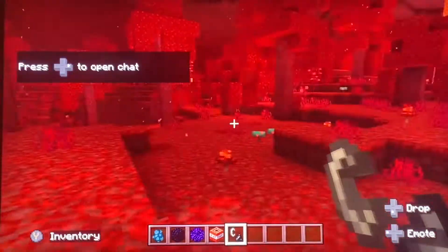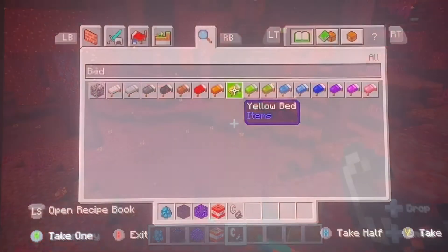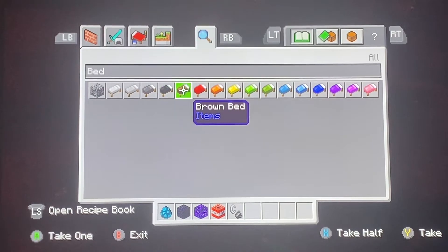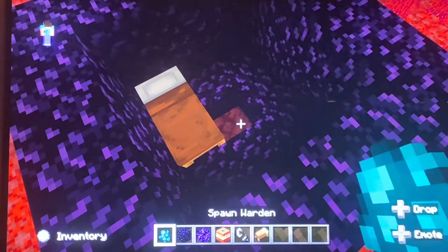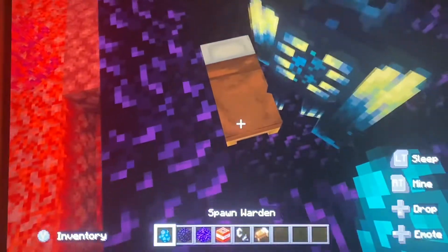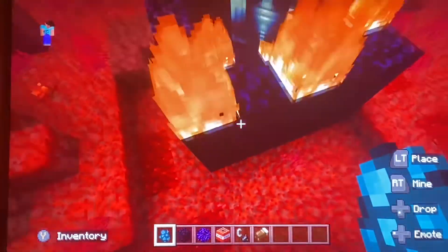Okay guys, here we are in the nether. Looks like a very good testing ground for this experiment actually. I'm going to be using a brown bed because no one ever uses brown beds in Minecraft, right? Alright guys. One fresh warden. Let's see how this goes. Alright, here's one bed.